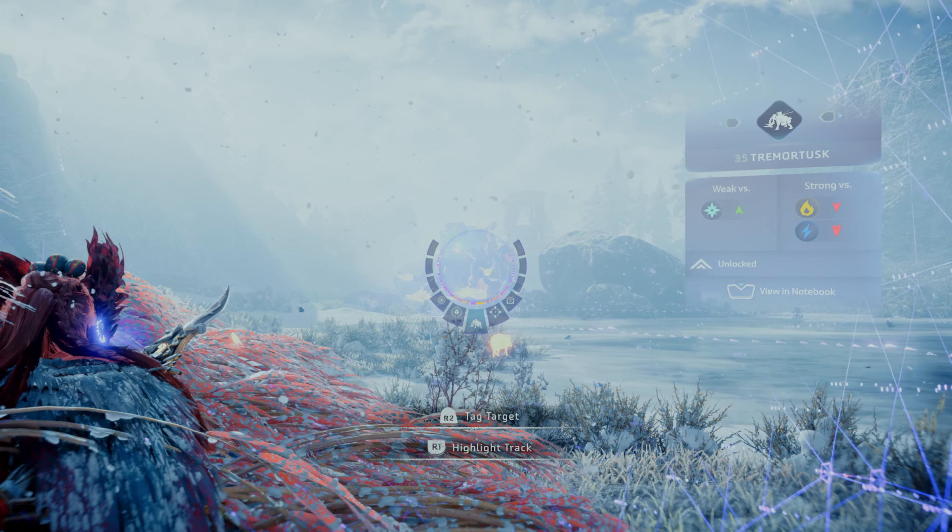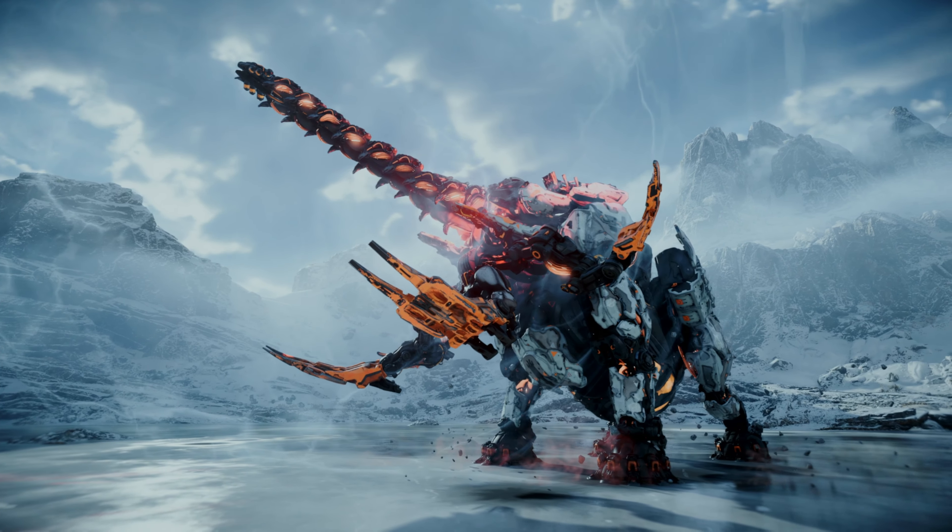You can detach or destroy all four tusks to disable its more damaging attacks. The Shock Cannon is a powerful cannon that fires homing shock projectiles — if detached, you can use it yourself as a weapon. The Amplifying Sack acts as potent liquid storage; destroyed to disable the ability to amplify allied machine attacks.